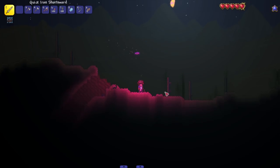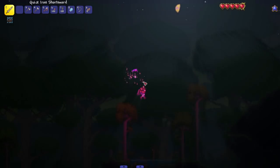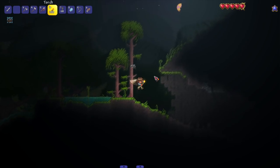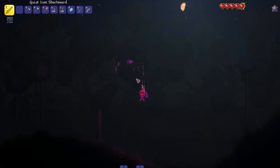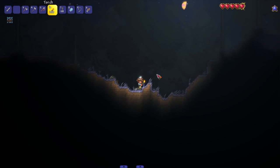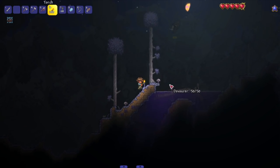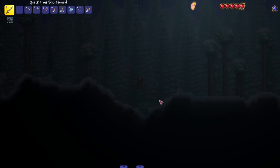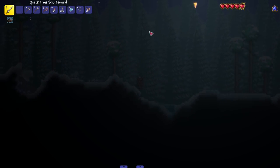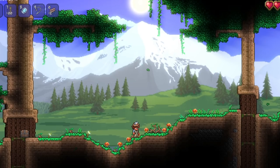If you ever wanted to play Terraria with your game looking really good, this is the perfect mod right here. Combine it with texture packs that make the blocks look good and you can really get some crazy-looking gameplay. Hitting up the Corruption — it's looking spooky, even darker with just the little moon in the background as our only light source. I really like how the trees can block the light — that's a really cool detail.